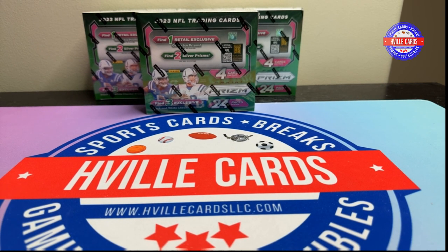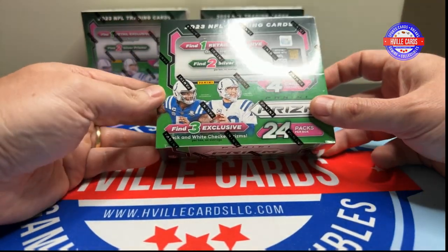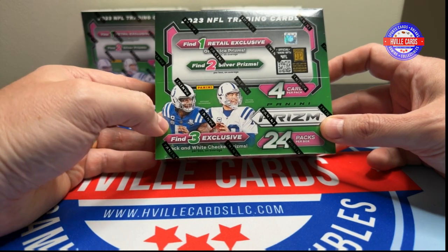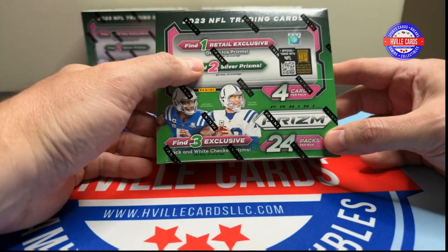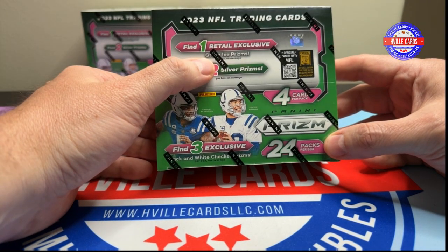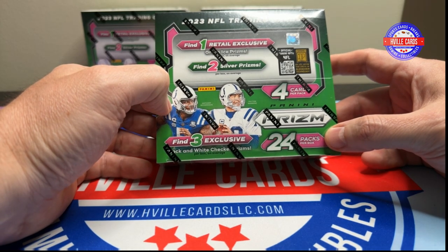What's going on friends, Brian with HVL Cards, back at you with another video. We are doing the Prism retail box — 24 packs in a box, 4 cards per pack. It says find 1 green ice Prism per box, per average.